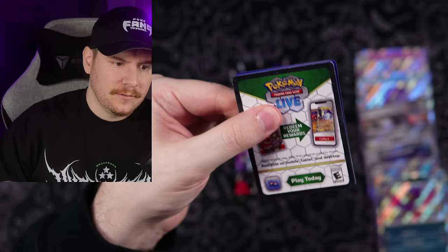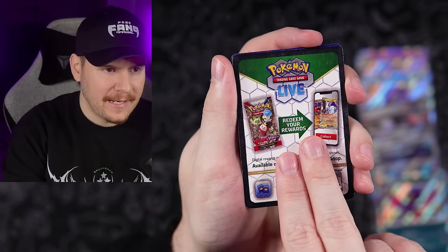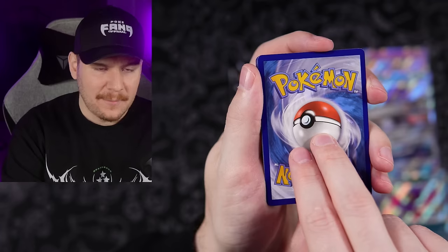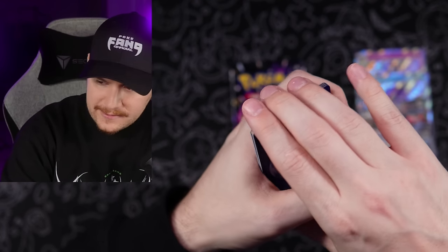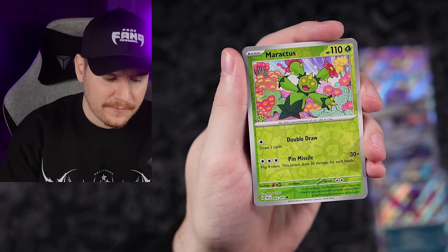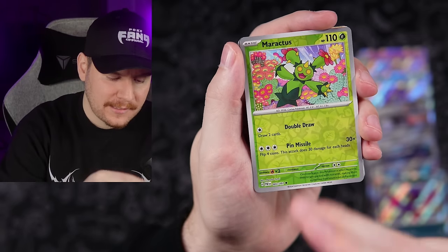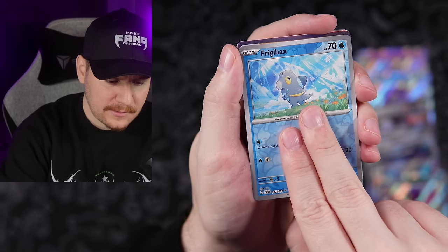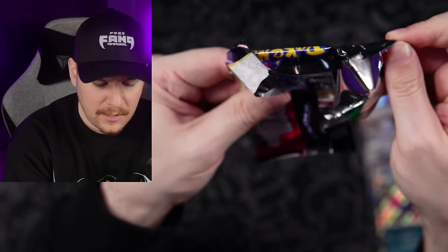Two more packs still — pull rates on this set have been crazy, like a 70% chance of getting something out of your pack, which is probably some of the best pull rates we've seen in a while. I think Crown Zenith was something similar. Going Grass type finally — nope, we got washed out. Can't wait to get into the other two ETBs. This set is so much fun. Maractus, Bridgebolt, and an Annihilate holo.